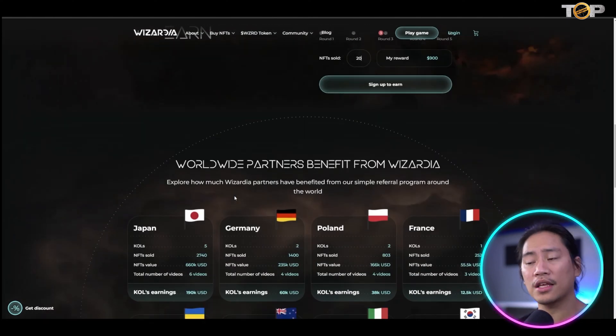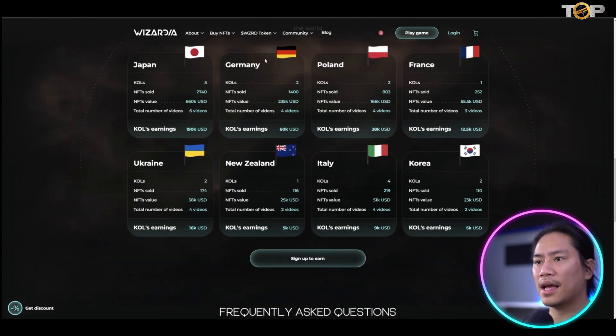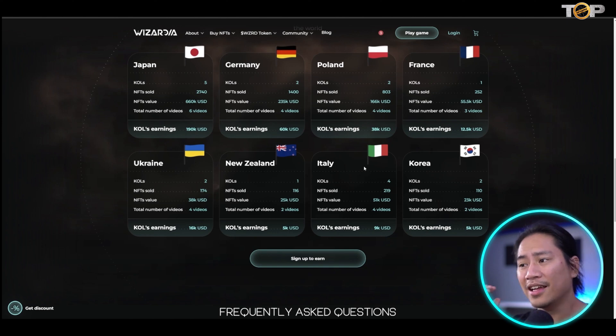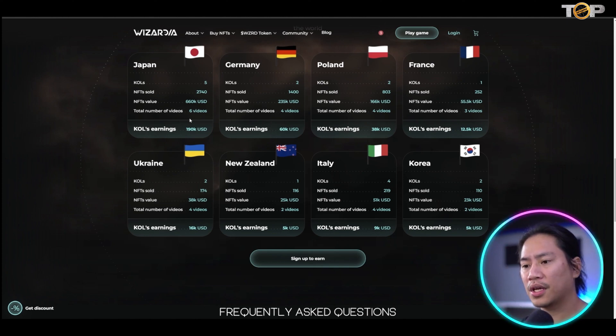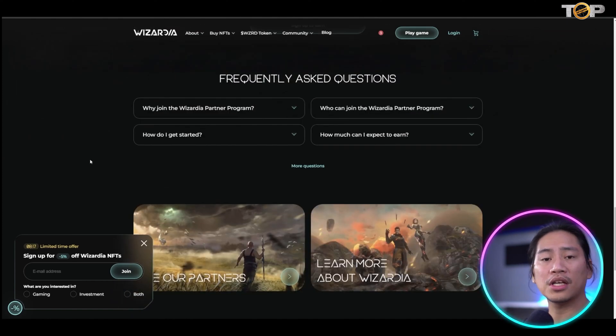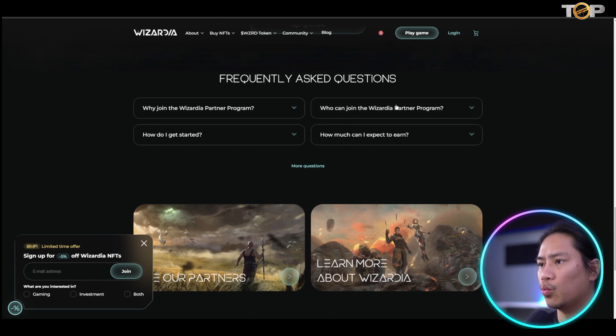Worldwide partners are benefiting from Wizardia. Partners in Japan, Germany, Poland, France, Ukraine, New Zealand, Italy, and Korea are all earning. Look at this — $190,000 USD earnings from KOLs for Japan, and sanity values at $660,000 USD total from just six videos — almost one video per KOL. So if you create a video about this and lead people to your referral link, there's real potential to earn money.